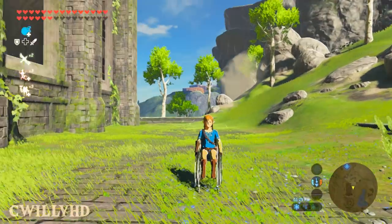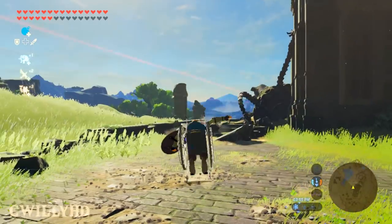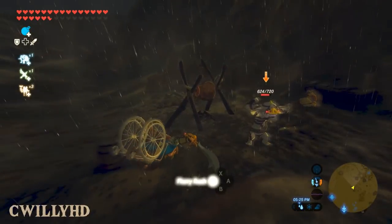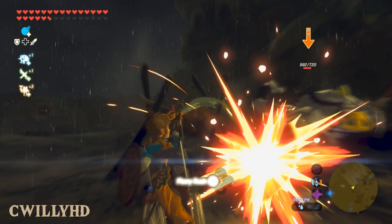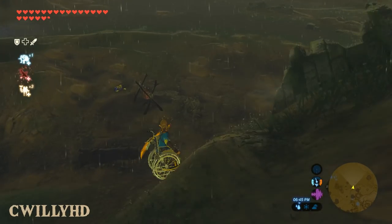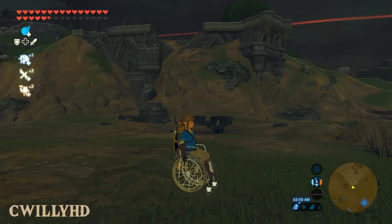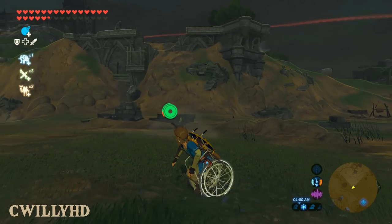Think Link does too much walking? Well now he's strapped into a wheelchair, so you can roll around Hyrule and still manage to pull off some pretty sick jumps. Fighting enemies looks pretty neat, especially when you enter bullet time. You can even grind down mountains in style when you shield surf. While this mod is a joke, it's actually done really well — the hands line up when standing still and walking around actually makes it look like he's pushing himself.